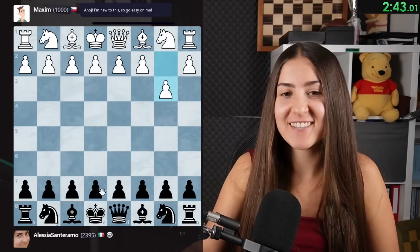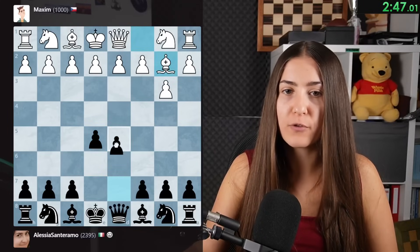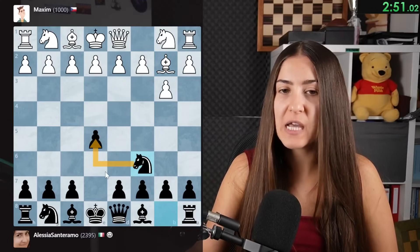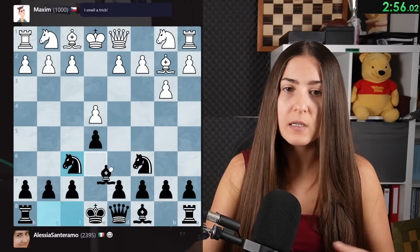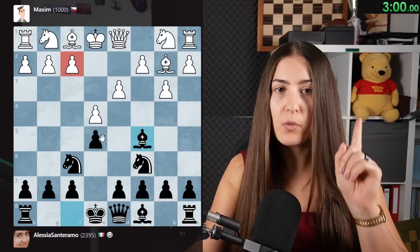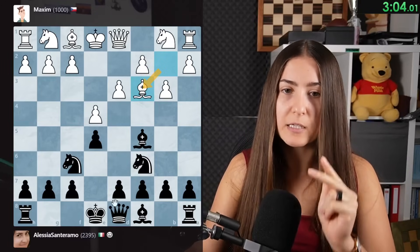Maxime for the next game. We control the center - every time your opponent is not going for the center, you control it. Now there is a pawn under attack, so we are going to protect it with the knight. We develop the knights - always first the knights and then the bishops. Now my knights are out, my bishops are out. Always remember there is an F - don't move the same piece in the opening.